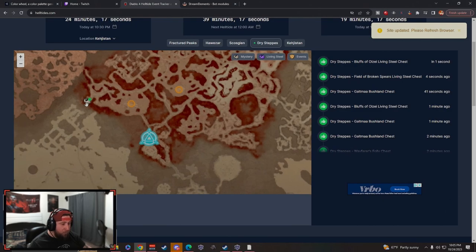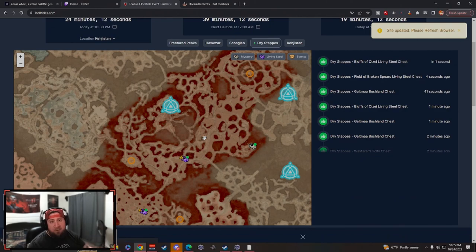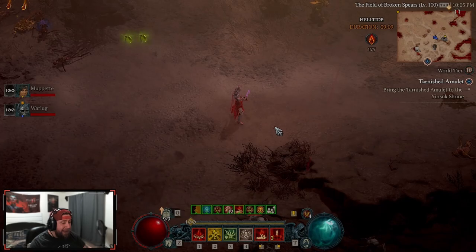Your mystery chests are highlighted in green. These will always be here — you get two of them. Then depending on the location of the helltide, you will get four living steel chests per hour, so you can farm an absolute ton of them.